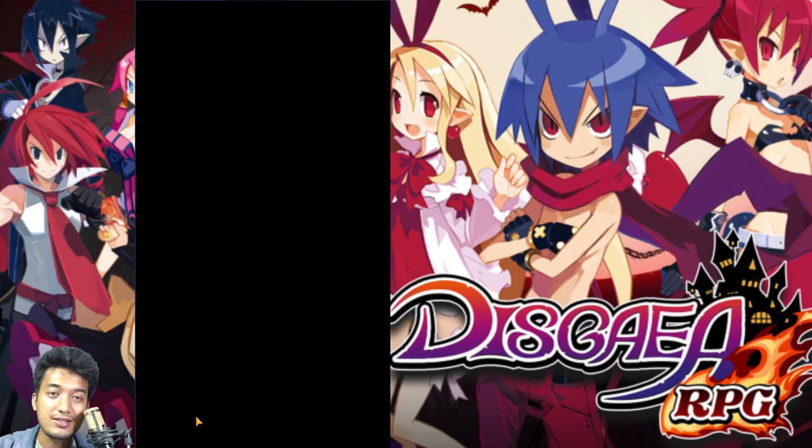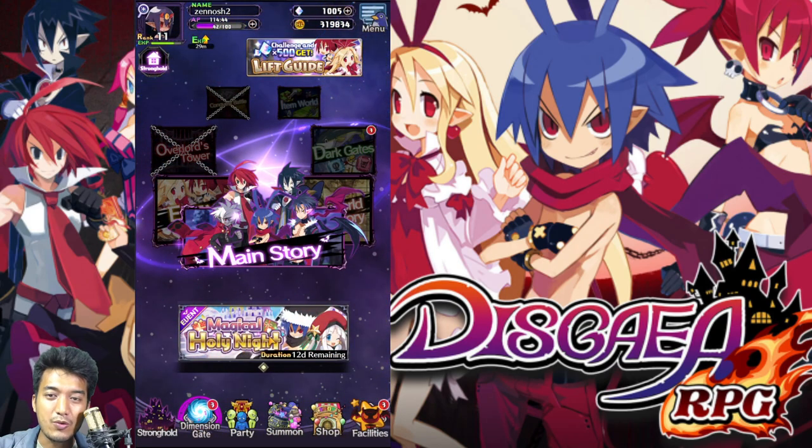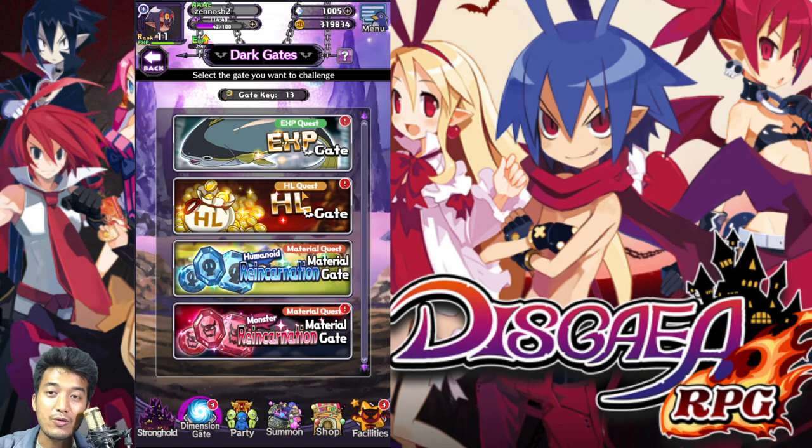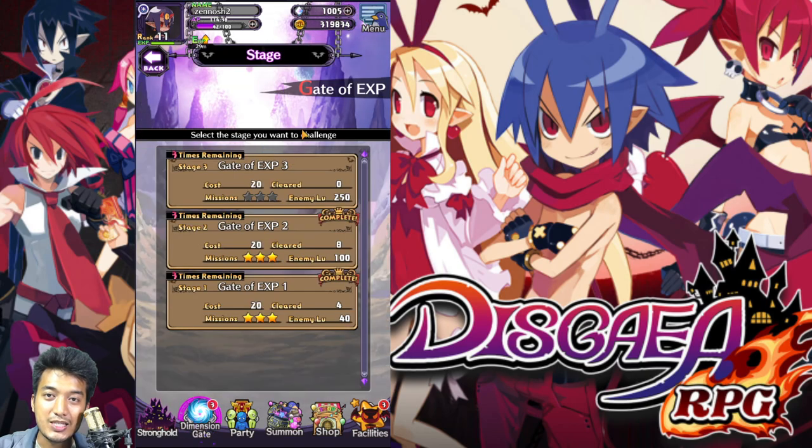Now let's go into the dimension gate — this is going to be the place where we are going to farm for the experience points. Which exact stage are we really going to farm? It's going to be the dark gates. Click on the EXP gate, the gate of EXP, and try to farm on this gate of EXP. Gate of EXP 3 is really hard for the beginners out there — it's going to take some time to get to that point. For now, you will be able to easily do the gate of EXP 1.